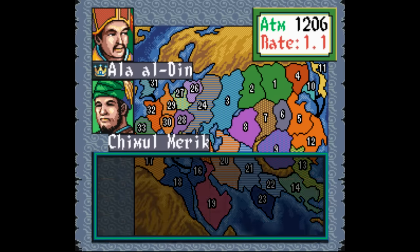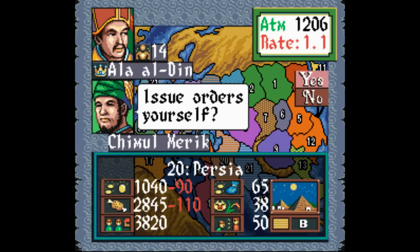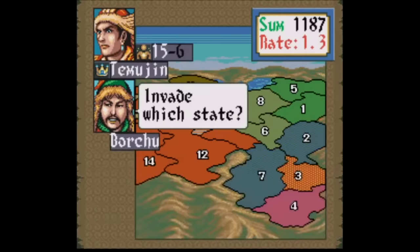As usual, the structure here is to set up and organize your military, recruit people who can help you, strengthen relations, groom successors, trade with merchants — all while managing domestic affairs with the goal being to unite Mongolia and eventually unite greater Eurasia.